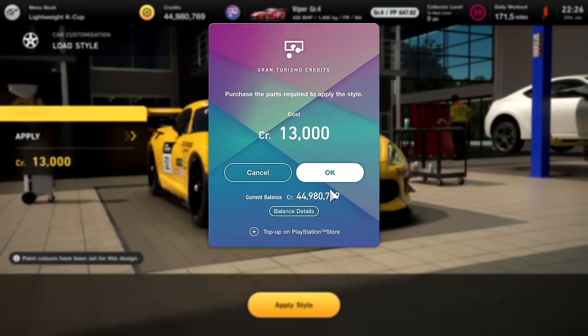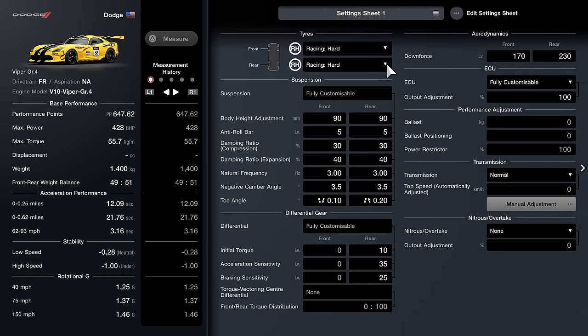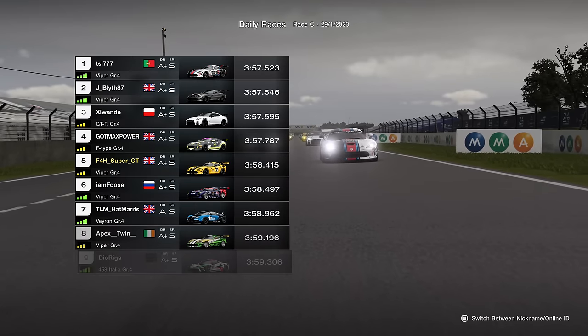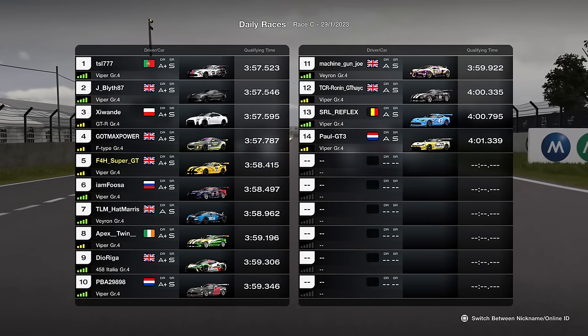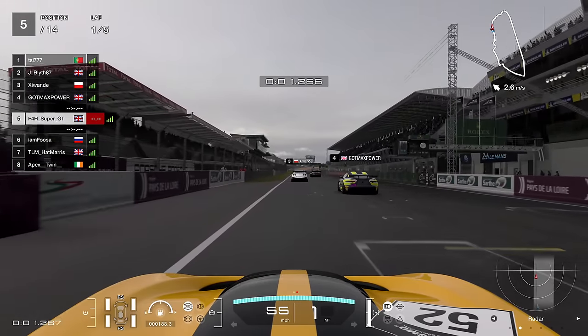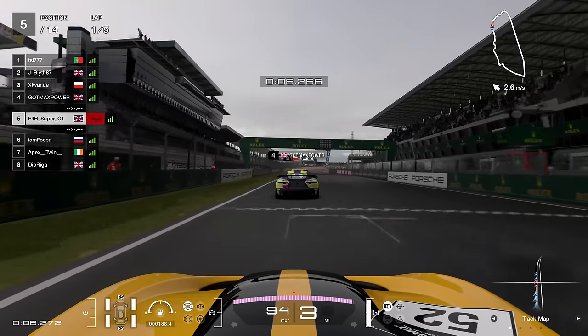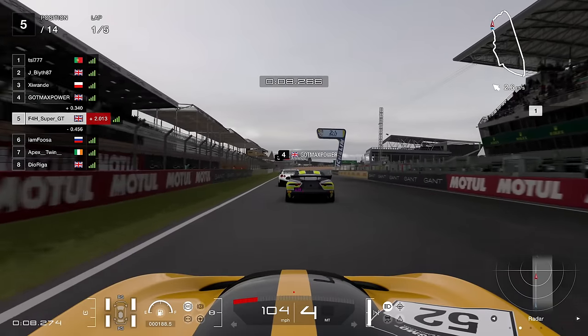So what I thought I'd do is change the livery — obviously that's where I was going wrong — getting this beautiful yellow livery. I also made sure I'd have the soft tires selected by default before jumping back in for my final race. Hopefully it'll be fourth time lucky and I can deliver something resembling a good result. Let's take a look.